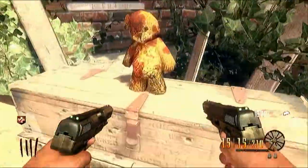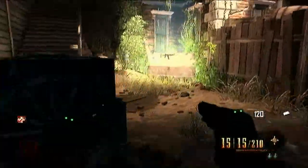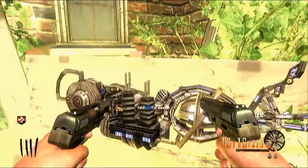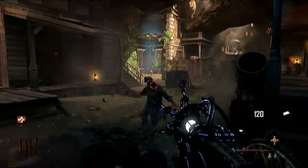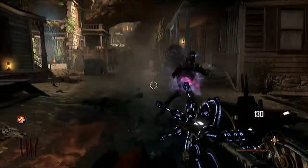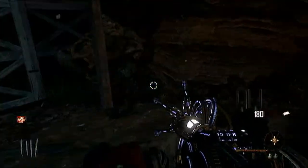A magical teddy bear just flew on top of the box. I don't know exactly what that does, but it just gave me the paralyzer — so maybe it gives you the wonder weapon, I have no idea. The paralyzer is an incredible weapon. There's no ammo to it, but it does require a recharge.